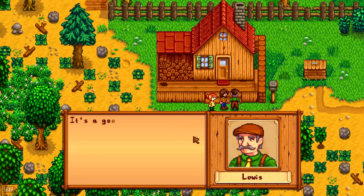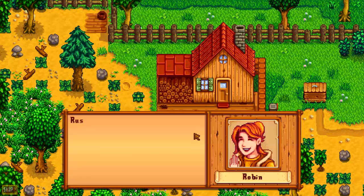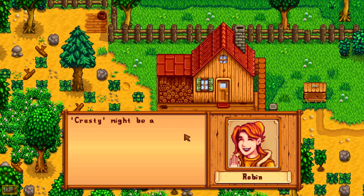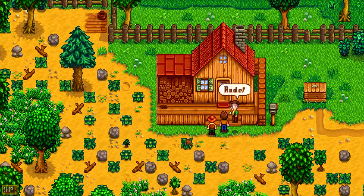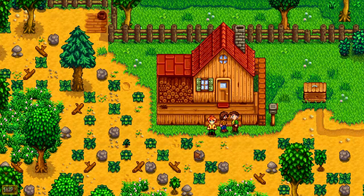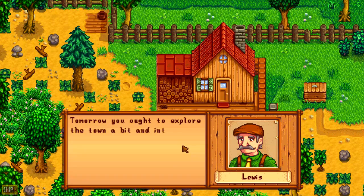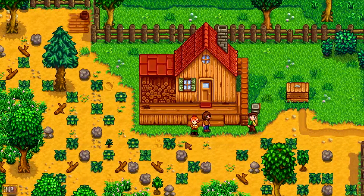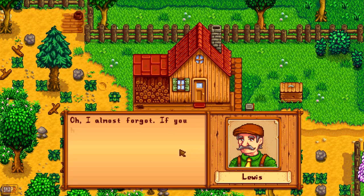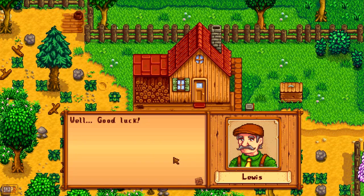We're just getting set up here at Grandfather's Old Cottage. It's very rustic — crusty might be a more apt description. We're going to have to fix up the house by saving up enough money to give to Robin the Carpenter, and she will upgrade it. We can add a kitchen onto it. There's another expansion that will put a nursery in there, probably for raising kids — that will take quite a bit of hardwood. You can't do everything all at once, which is one of the things I like about this game.